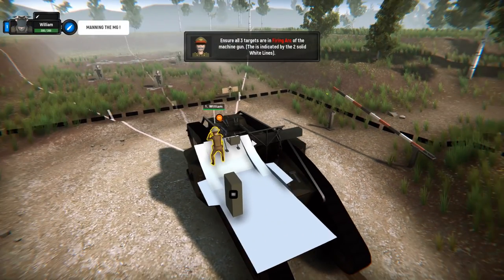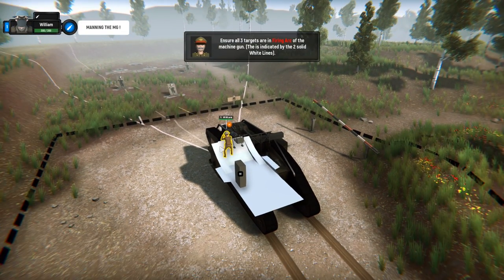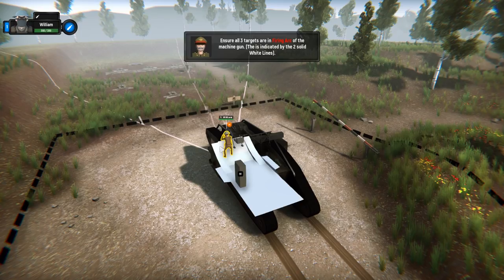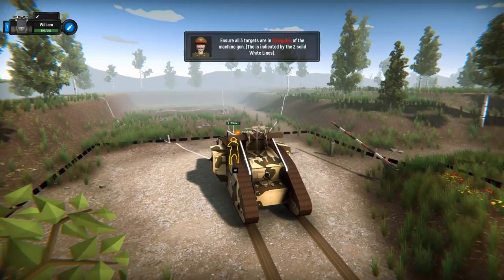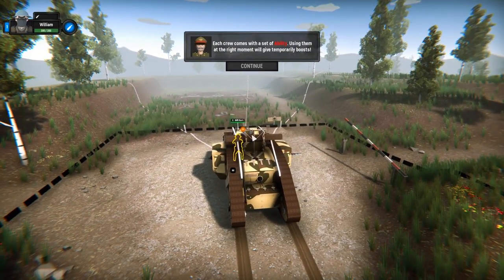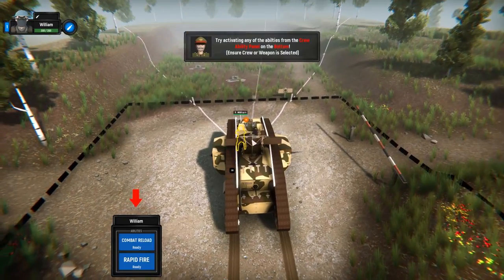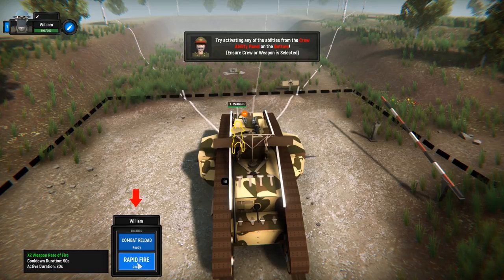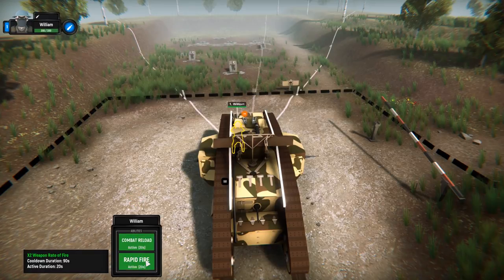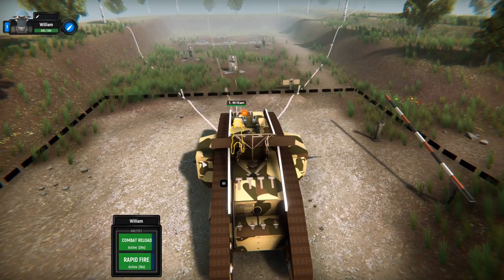Ensure all three targets are in the firing arc of the machine gun. William is having no problem unloading on those guys. Nice job, William. Each crew comes with a set of abilities — using them at the right moment will give them temporary boosts. Try activating any of the abilities from the crew ability panel at the bottom. Ensure crew or weapon is selected. Combat reload to rapid fire. Let's do both. William with the MG in 1914 — nice job, William.